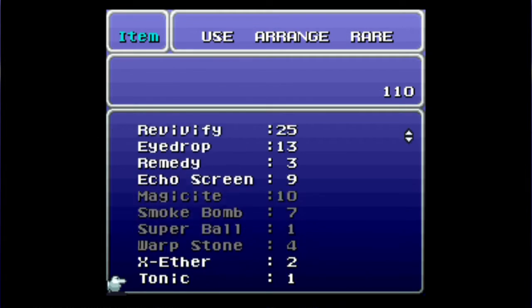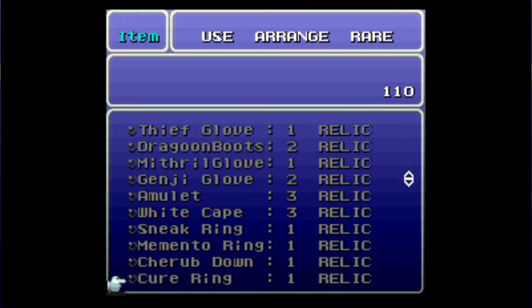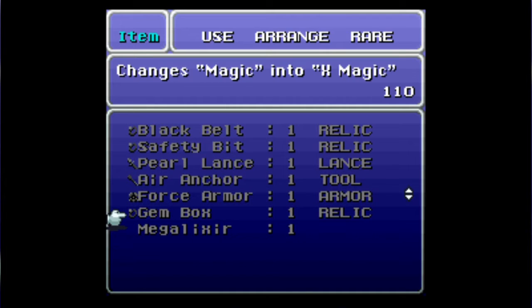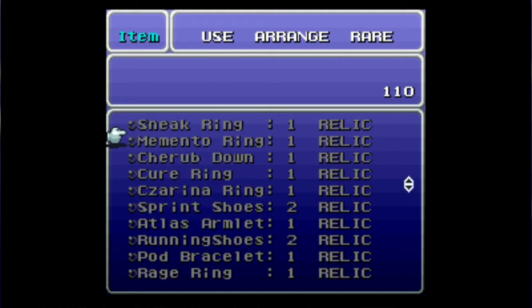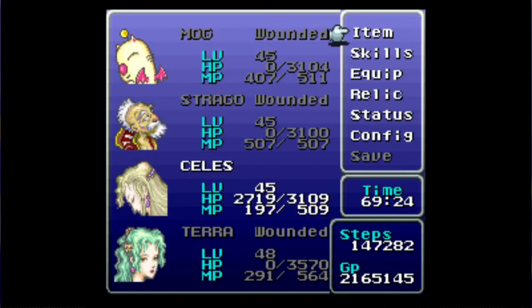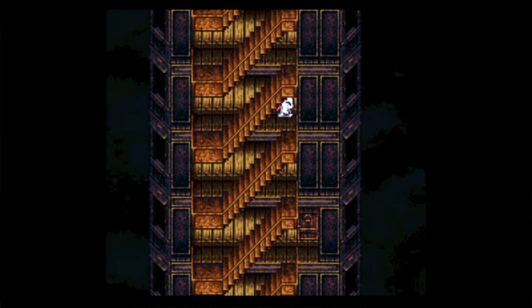Not only that, but we also got the gem box. There we go — the gem box. Now that we have it, what it does is basically allow us to turn any magic cast into X-magic, allowing us to perform two magic casts per turn. That is a really good relic, a really great one that's worthwhile to obtain — you definitely don't want to miss out on that one.